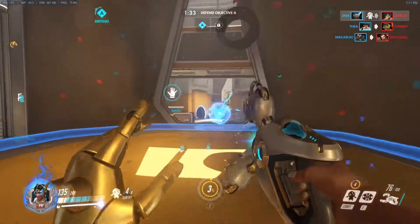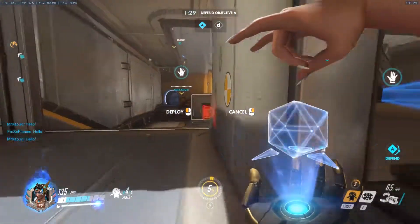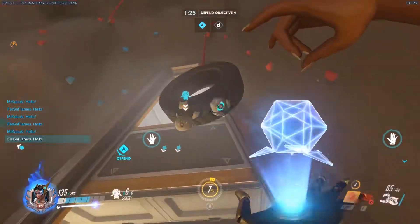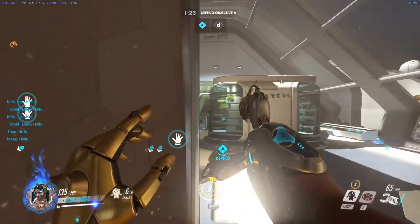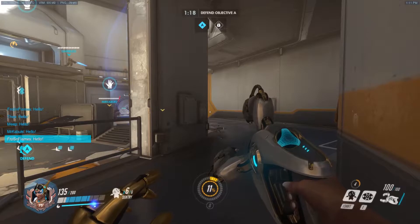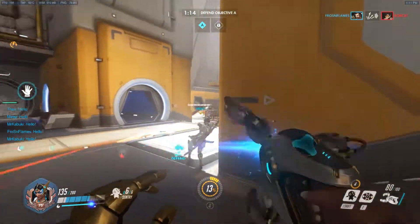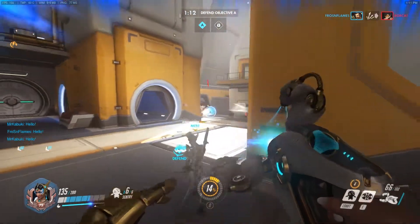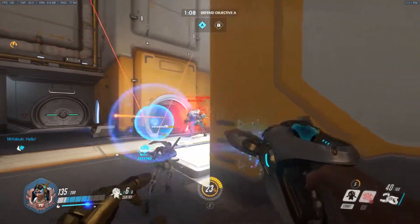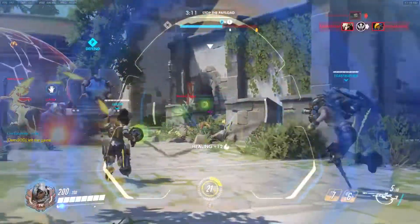To get around the Tracer problem, just switch to another healer and it'll most likely help your team out more. Stick to your corners and use your shield effectively to avoid getting killed while chasing people — she does an incredible amount of damage and if you don't have to aim it makes it easy to get kills. If you're not getting your ult fast enough and you die before getting it the first time, just switch — she's basically useless now because you'll lose the first point. I'd recommend switching unless your team coordinates and says stay as Symmetra, we need the Teleporter.